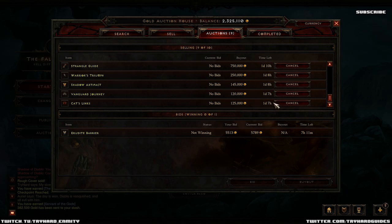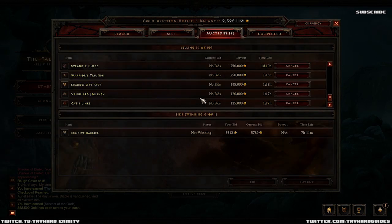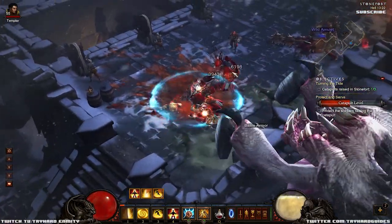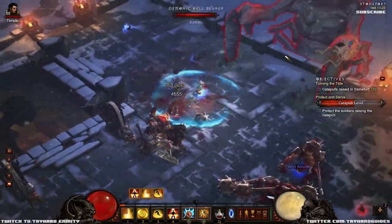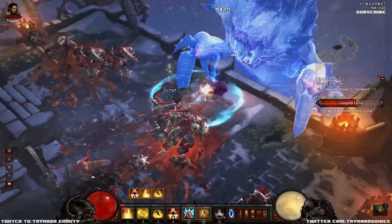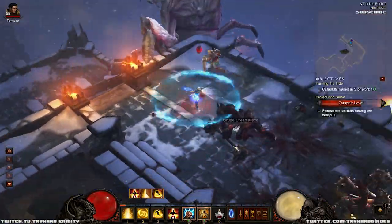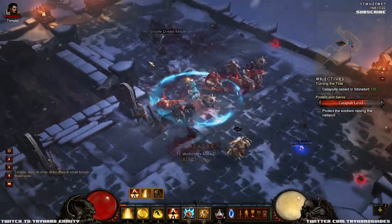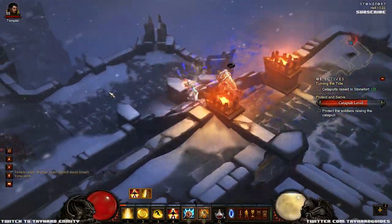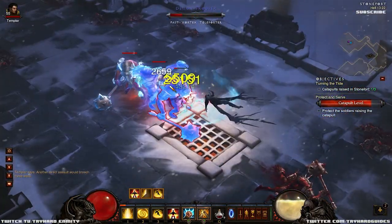Let's get talking about what items you actually want to pick up at level 60. Alright, so here we are - Act 3, pretty much done with Hell mode now, getting through it pretty easily. I'm just on Monster Power 0 now and I'm not going to bother going higher than that. I have crazy DPS but if you're on Monster Power 10 or even 5 the monsters still spank you pretty hard. So I'm kind of avoiding that. Either way, let's talk about what kind of items you want to pick up at level 60.